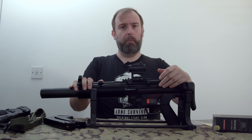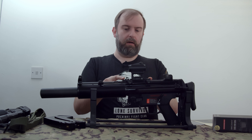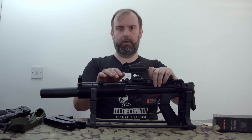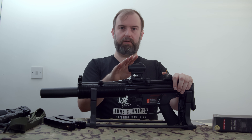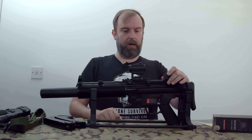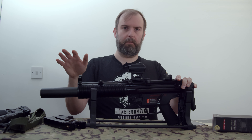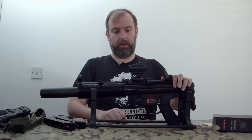I've put on a Picatinny rail adapter - I think this one actually came with the SEMA. It just bolts on with a standard fitting. I've got a Vortex Crossfire red dot on here, which works quite nicely with this gun. With the riser on, it sits above the iron sights - you can still see the iron sights underneath. It zeroed fairly easily, though I did get a little bit of variation in shooting.